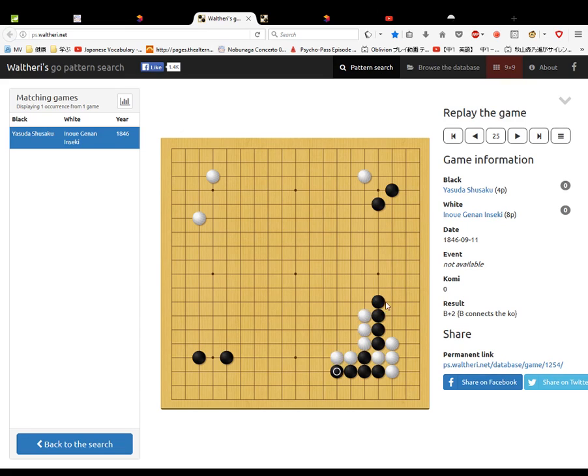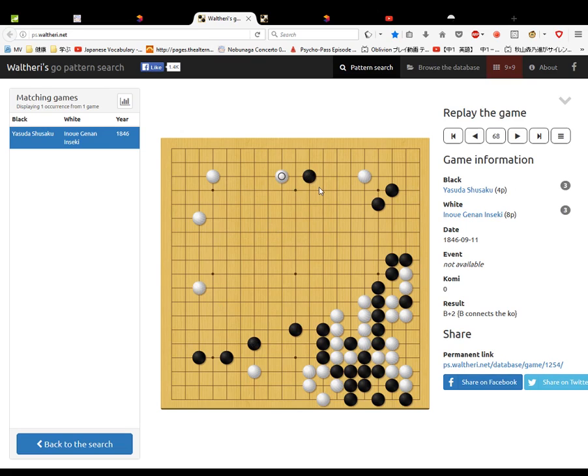I'm just waiting for that game to start, just confirming what I already learned and what I've already memorized of this. It seems the game's not starting because I just had to do another Shusaku part one. I've made it up to move 68 fairly easily. Move 68 seems to be the problem area, but once I've got that move it's okay again.